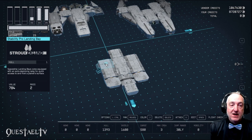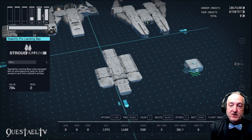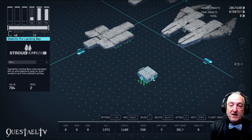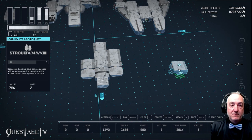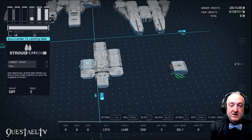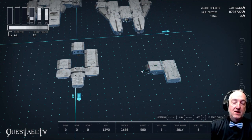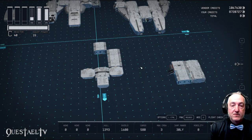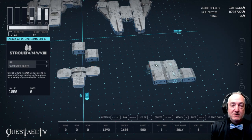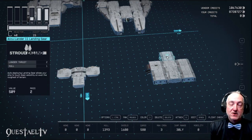We'll start with the lander — the Stability Pro Landing Bay from Stroud-Eckland. We'll attach to that because this landing bay attaches from the back side, rather the side of it since this is a side bay. The Millennium Falcon did board from that side. Let's put the Stroud All-in-One berth right next to that so we know we have a connection. Then we're going to put the Acculander 11 landing gear right here — four sets, a total of eight. We'll get some better landing gear later to increase the cargo.